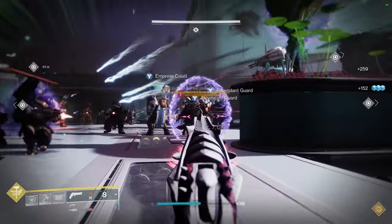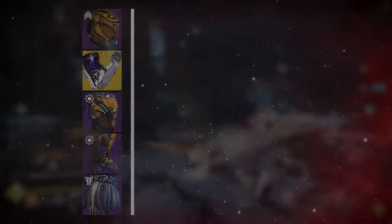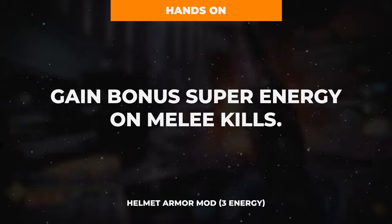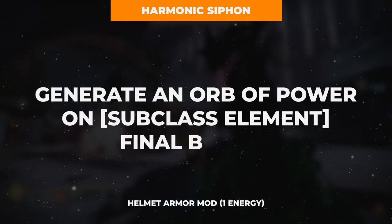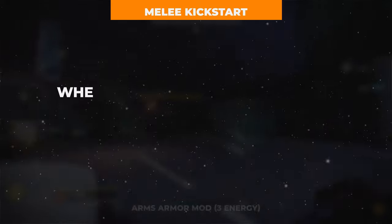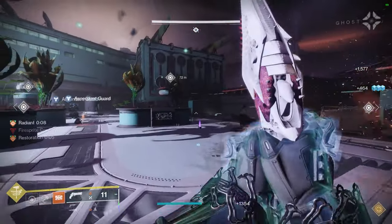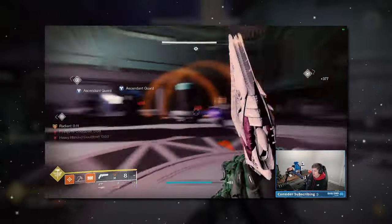With your weapons of choice slotted in, it's time to round this build off with armor mods. On the helmet, run a copy of Hands On for increased super energy gains on powered melee final blows, as well as a Harmonic Siphon mod for orb of power generation on solar weapon multi-kills. On the gloves, take a copy of Heavy Handed for orb of power generation on powered melee final blows, as well as two copies of Melee Kickstart for a significant chunk of melee energy refund on melee energy expenditure. There is an important caveat about Melee Kickstart that will be explained in the build usage section.